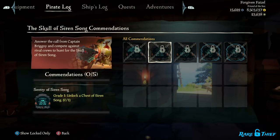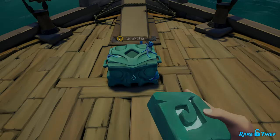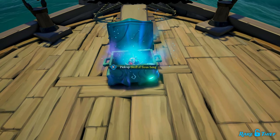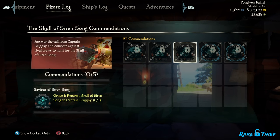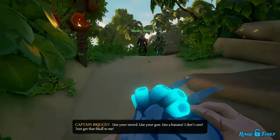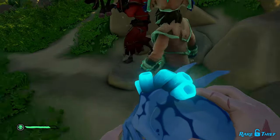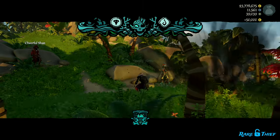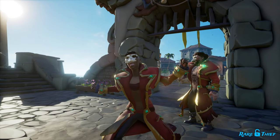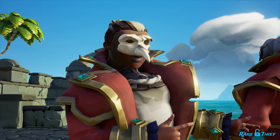The second commendation is the Sentry of Sirensong — there are five grades you must achieve to complete it. To reach Grade 5 and unlock the Skull of Sirensong figurehead, you must unlock 40 chests of Sirensong. The third commendation is the Savior of Sirensong — there are five grades you must achieve to complete it. To reach Grade 5 and unlock Brigzy's Mask, you must return 30 Skulls of Sirensong to Brigzy. However, handing in just one will complete Grade 1 and you will earn Brigzy's Jacket. If you have any questions, comments, or wild stories from the race, be sure to leave a comment below. See you on the Sea, Pirates!